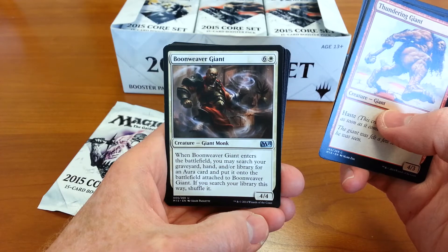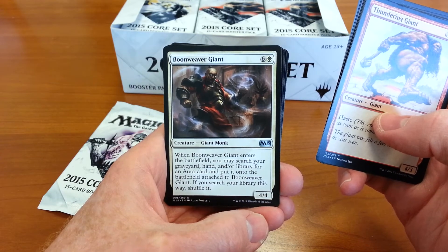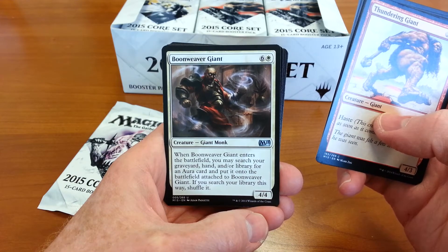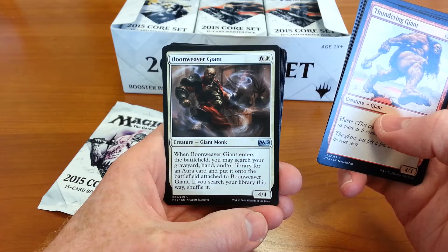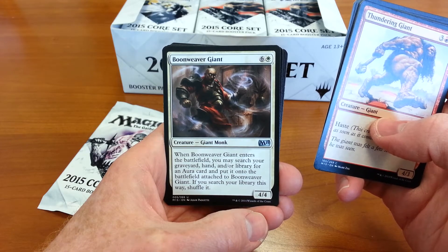On to the uncommons: Boonweaver Giant, 4/4 seven-drop. When Boonweaver Giant enters the battlefield, you may search your graveyard and/or library for an aura card. Put it onto the battlefield attached to Boonweaver Giant. If you search your library this way, shuffle it.